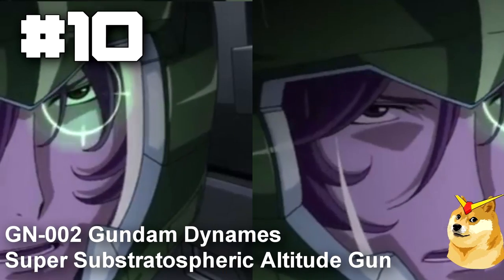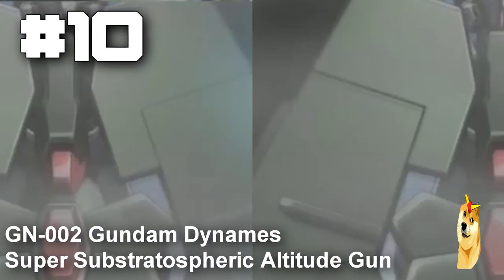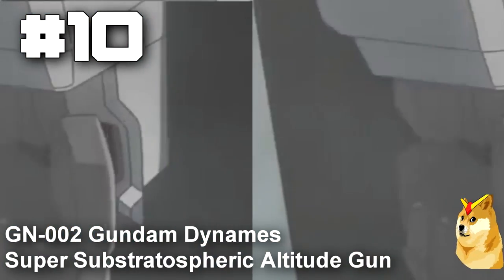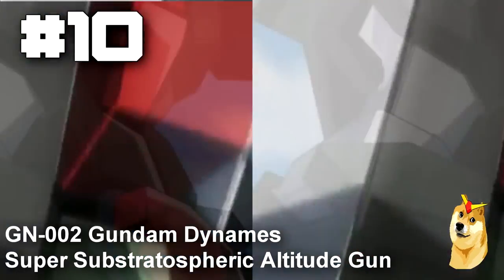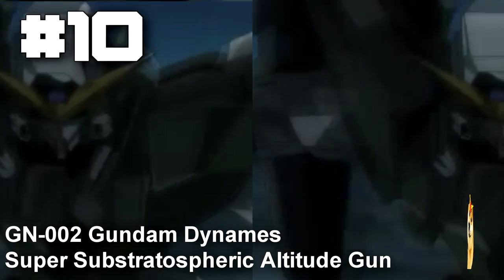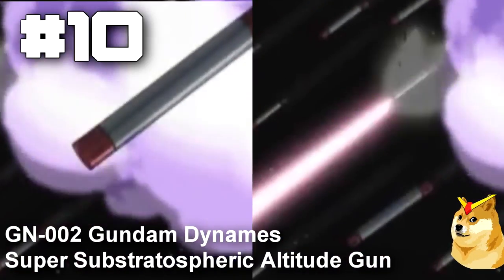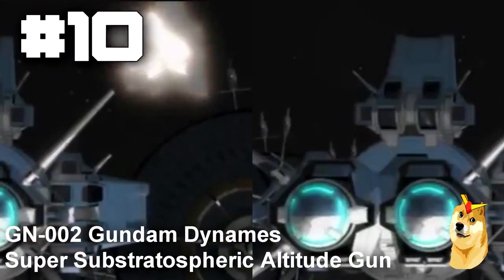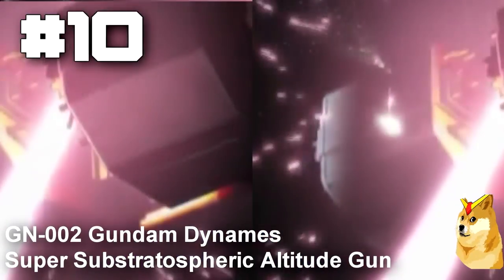Coming in at number 10 is the GN-002 Gundam Dynames from Gundam 00. This sniper Gundam comes equipped with a powerful super substratospheric altitude gun. This weapon is specifically designed for sniping targets in space from Earth's surface. It comes with its own stabilizing equipment for deadly precision and a massive recoil system. This sniper weapon requires its own GN condenser unit and can shred targets over 62 miles or 1,000 kilometers away.